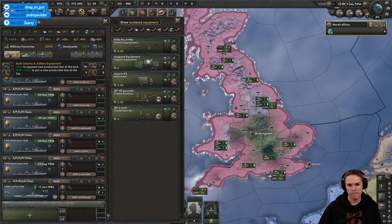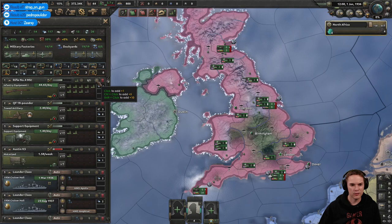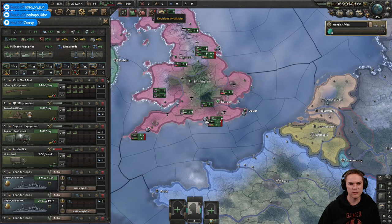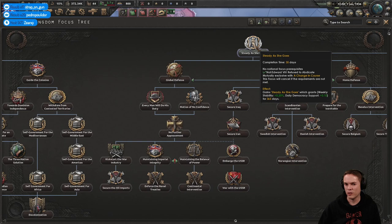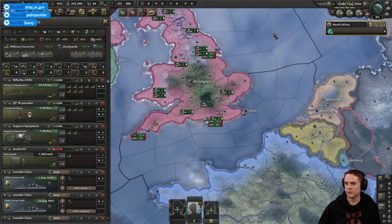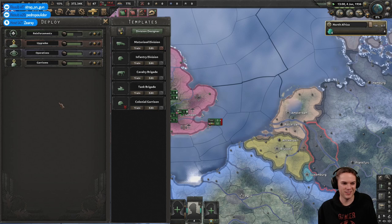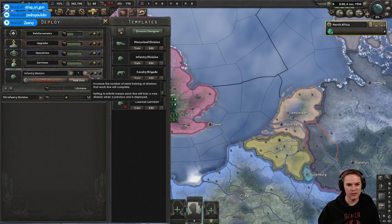Yorkshire is God's own country — although I might be a little biased. I've still got spare factories. I don't need anti — I'll just go for more infantry, don't need extra ones. For national focus, there's one that gives extra civilian factories — let's take that. We'll recruit some divisions. Defend Yorkshire at all costs, save the whippets! Let's do a few of these — we'll start with 10, we'll definitely need them. Let's train these guys in Liverpool.